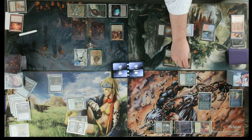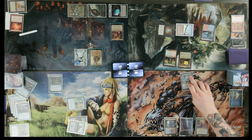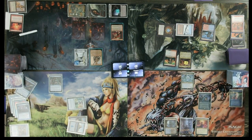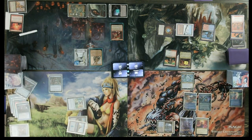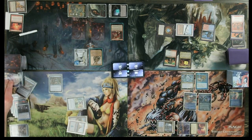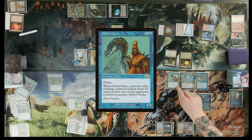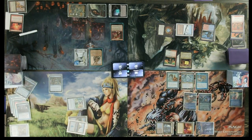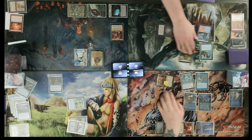Past turn. Untap, upkeep, draw — for turn. Misty Rainforest for more. A lot of faeries. Untap. Tap two of my lands. Kilnfiend Drake — target your commander. I will respond and tap her for good, trade. I will tap over two colonists though.